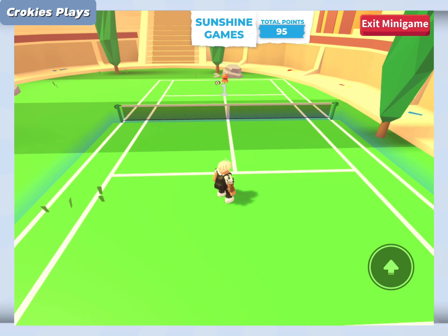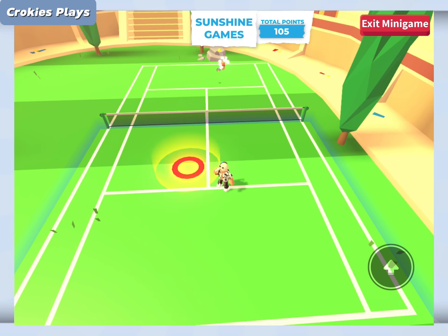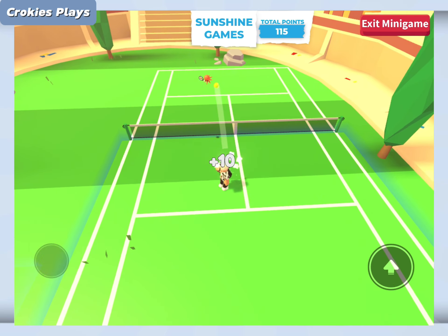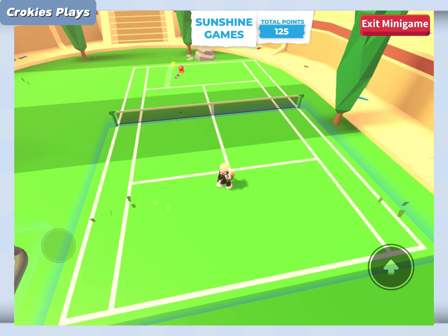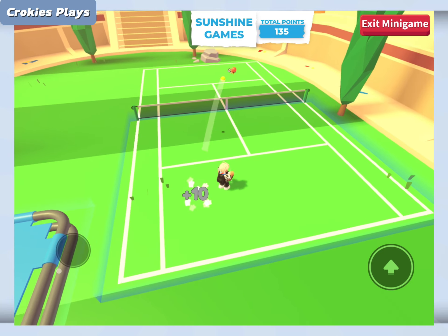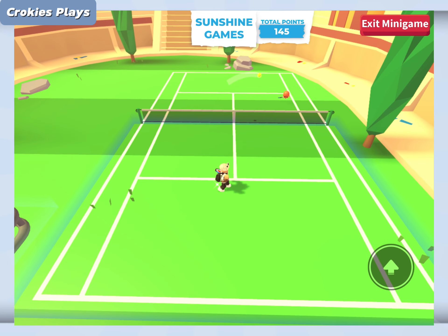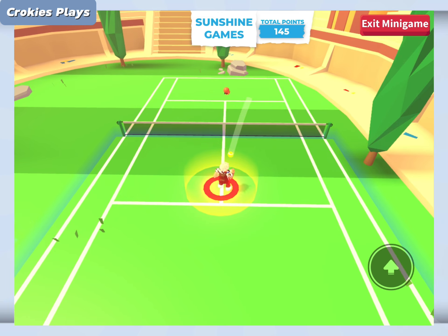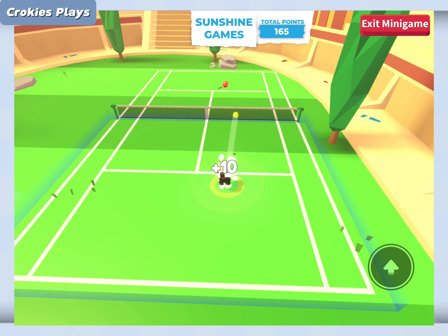Now we're moving on to the Octotennis — you're doing tennis with an octopus. My tip for this one is to stay in the middle of your field so you can get to the red circle fastest. It's the same as the trampoline: aim for the red circle because you will get more points. You can also get 100 points, that's the maximum.